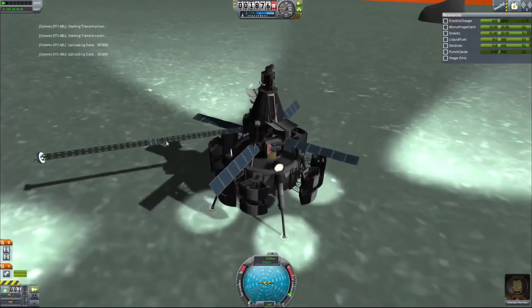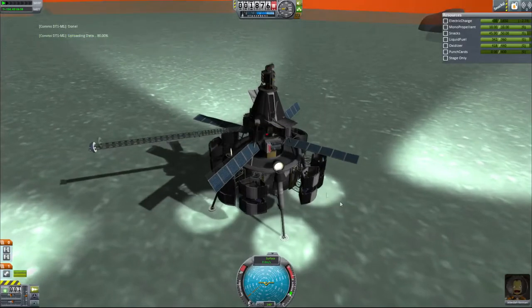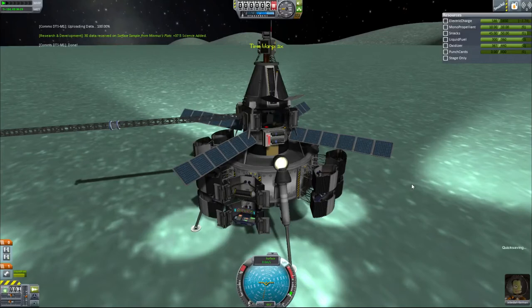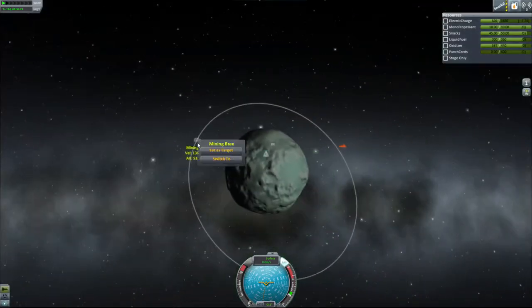We could just stand here, but we do plan to land a very heavy ship very close to this particular location, and we have lots of fuel left, so our best bet is to move away. Let's switch back to our mining base and land at that flag.